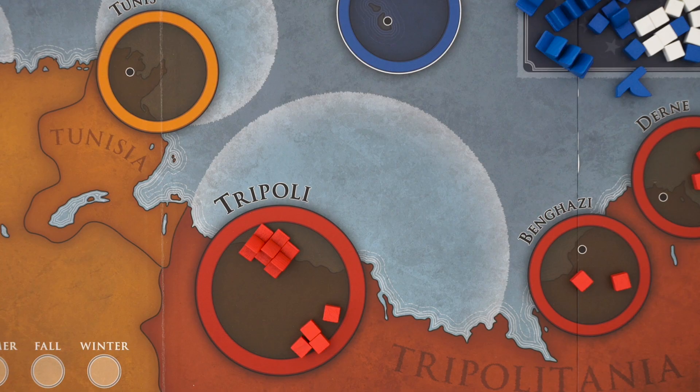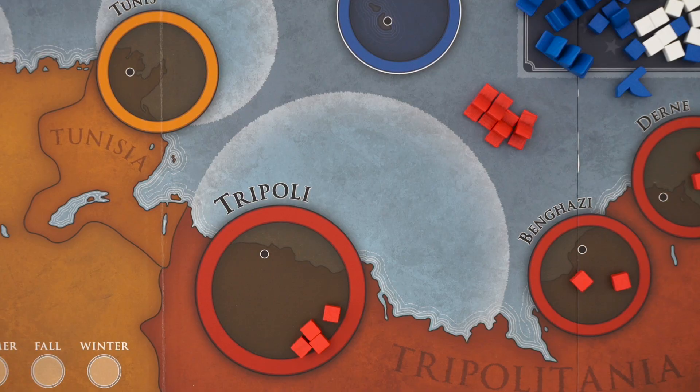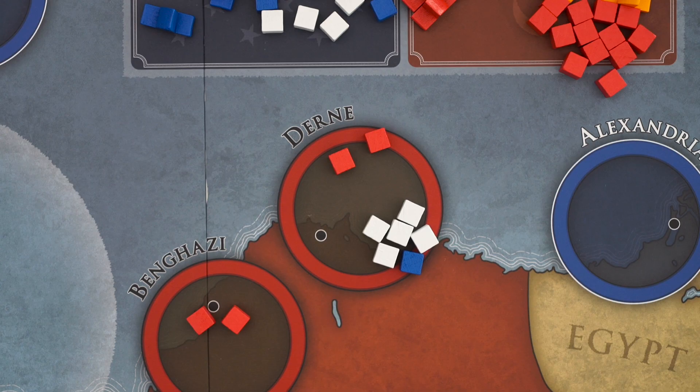The cards detail how they work — we'll talk more about the Assault on Tripoli when we get to combat — and it's important to note that neither card can be played until the fall of 1805. On the Tripolitan side, you can discard a card to build a Corsair in Tripoli, or to send the Corsairs in Tripoli on a pirate raid. The Tripolitan player wins immediately if they ever have 12 gold, or if they sink four American frigates or defeat Hammett's Army, which will show up around halfway through the game.